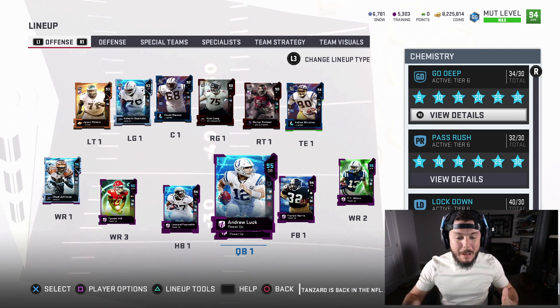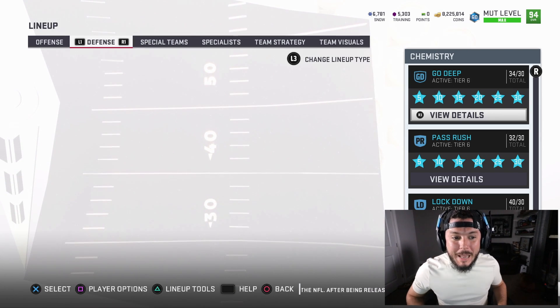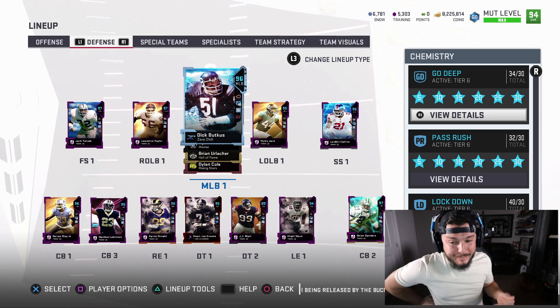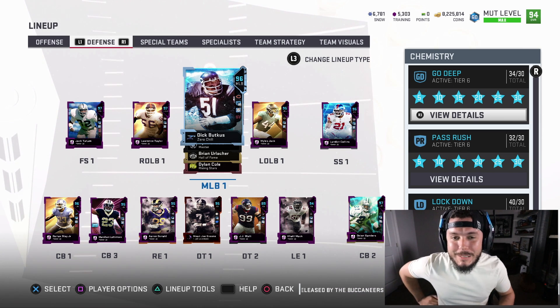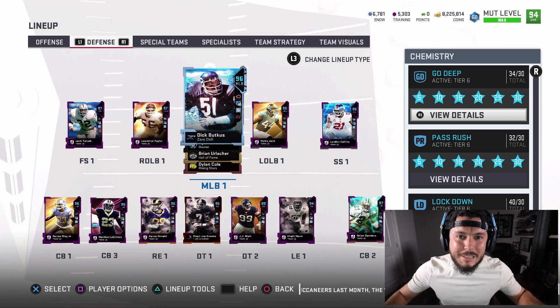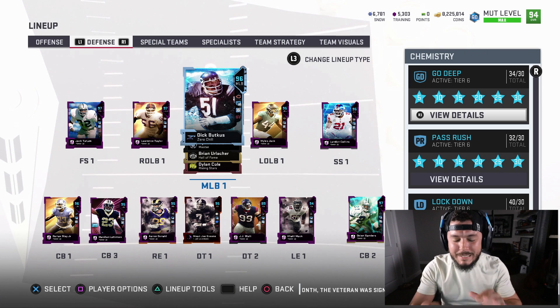You can see the offense with players like Andrew Luck, Leonard Fournette, Chad Johnson, and Kelechi Osemele. On defense it's just insane — my boy Dick Butkus, Landon Collins. I'm really loving my team at 94 overall. Defense is basically maxed out but the offense could use a couple upgrades.